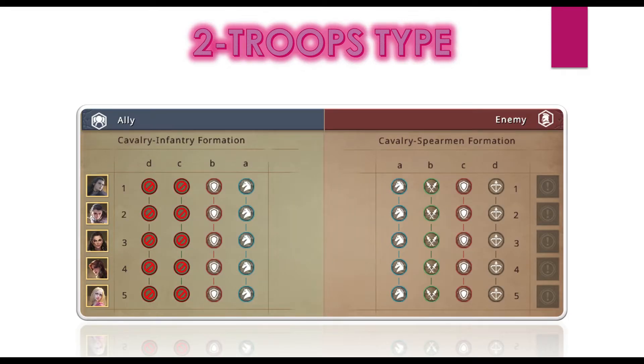Now let's talk about two troop types. What we basically mean by two troop type is that we are using two different kinds of troops. In this example, we have used cabin formation and sent both cavalry and infantry troops. This is more flexible compared to one troop type, and I believe more than 50 to 60 percent of people are playing two troop type.